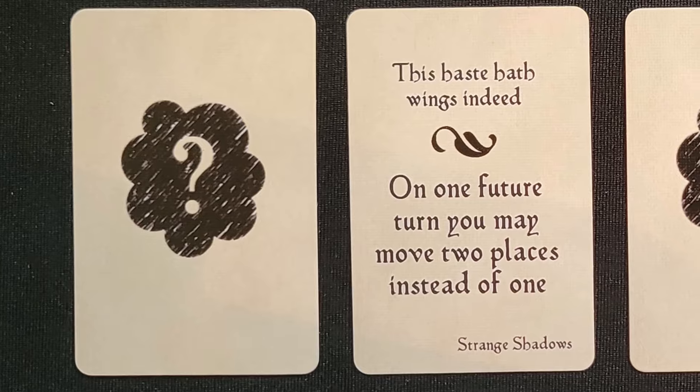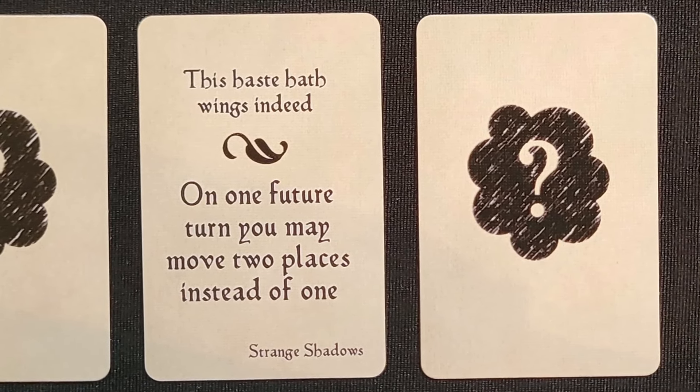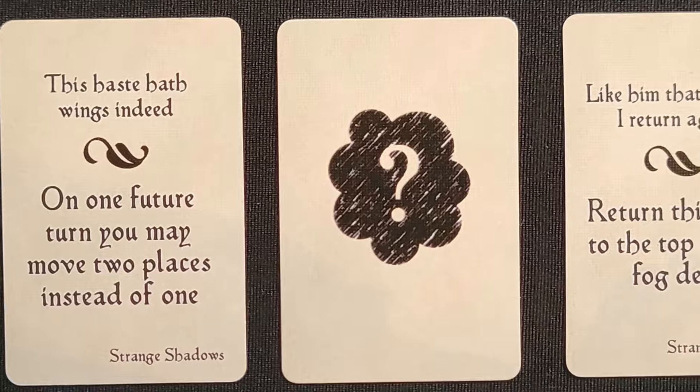Another simple one to add is the new fog cards. This comes with a couple of new fog cards that are all positive abilities. The base game has some fog cards where abilities might be good or negative. With these you can just swap them out — maybe take out all the negative abilities to make the game a bit easier, or randomly switch some in and out to change the variability of the game.